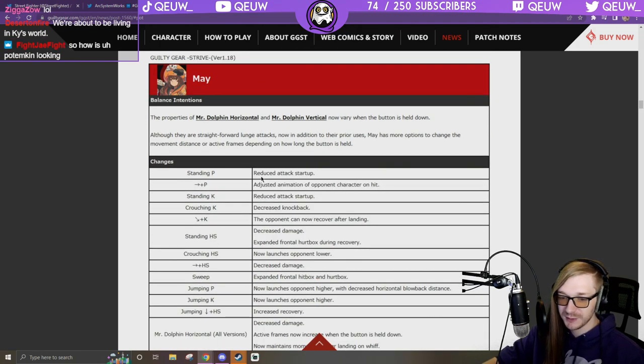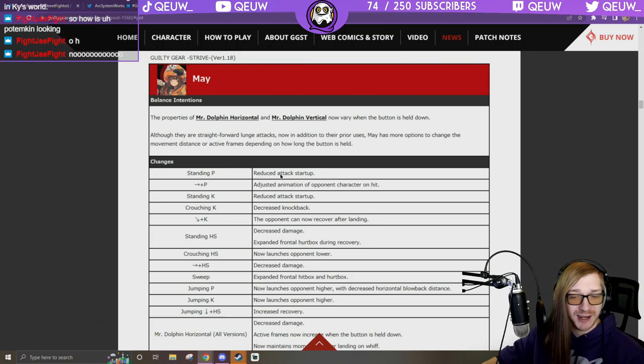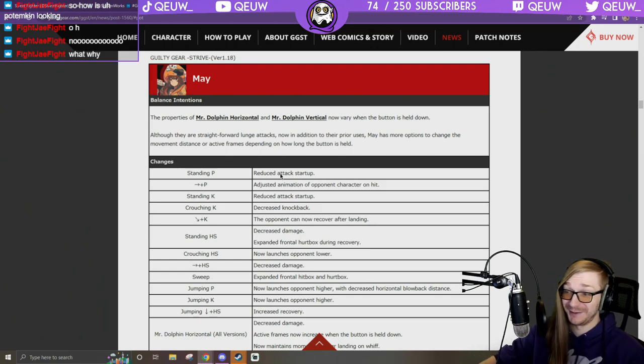How is Potemkin looking? He got good buffs, couple nerfs. Giganter Kai got reworked — no longer a reversal wake-up but seems better overall. Changes to 6H, and two big nerfs: Mega Fist now does less damage and FDB got nerfed again. I don't mind the Mega Fist nerf but I don't know why they nerfed flick again. But he got some big buffs — counter hit on 6H is a hard knockdown, counter hit Hammerfall is a forced knockdown.